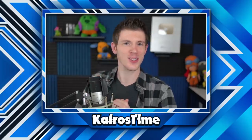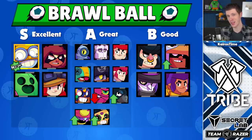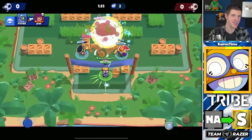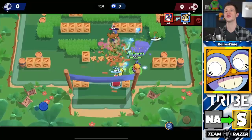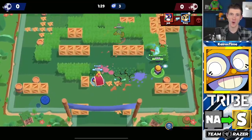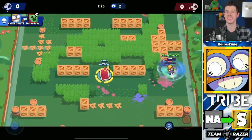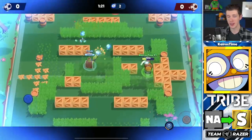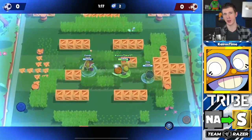Now let's talk about Brawl Ball. Carl is being added into S tier, replacing Spike as the golden S tier brawler — the best brawler for Brawl Ball. Similar to Tara, Carl's super absolutely shapes the battlefield. He can overwhelm offensively and use his super to access goal opportunities. His super also allows him to cover very large distances, justifying him as the new best brawler in Brawl Ball.